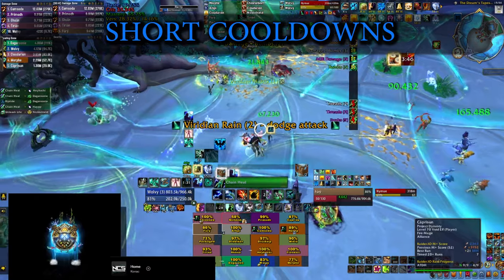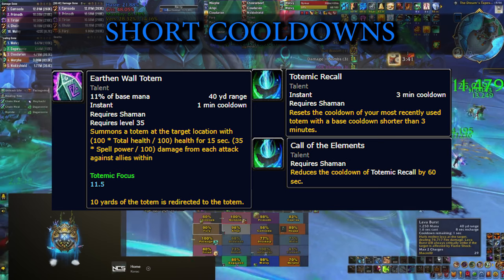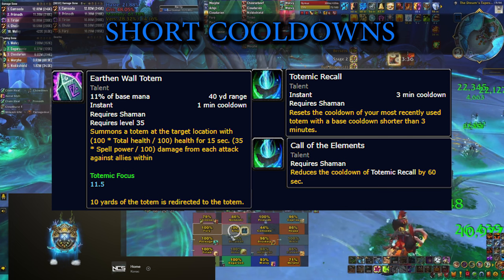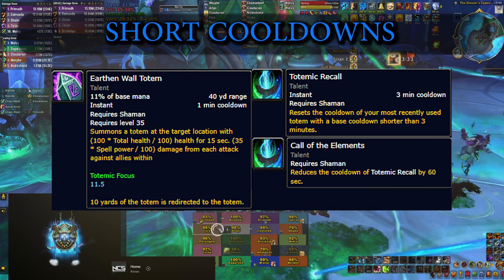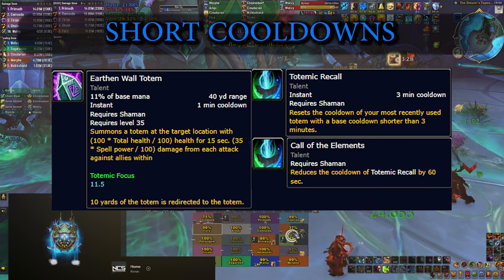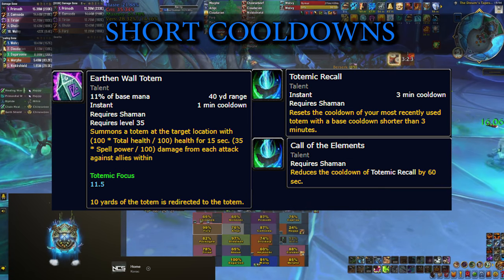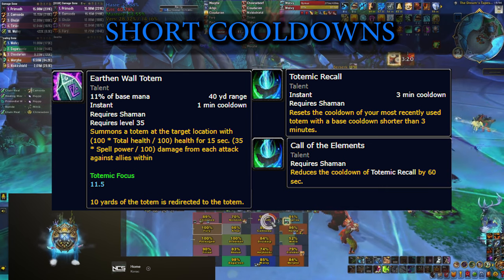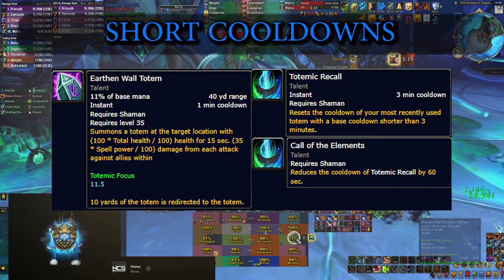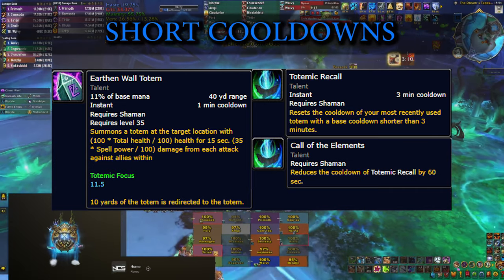Last but not least we have the Earthen Wall Totem. This one is actually huge because in every situation it can absorb absurd amounts of damage. It has a short 1-minute cooldown, and you can also run the Totemic Recall talent which can reset its cooldown. If you do that, you're also going to take Totemic Recall which reduces the cooldown to 2 minutes, leading to a very simple rotation. You drop the Earthen Wall Totem, press Totemic Recall, and then drop a second one right away, stacking two of them for extra absorption.